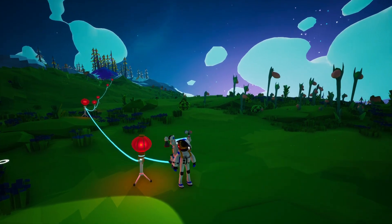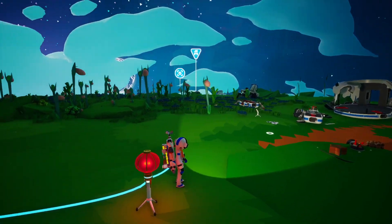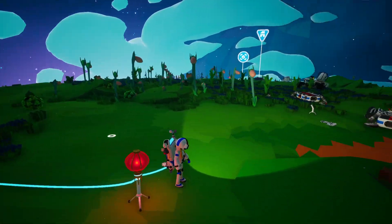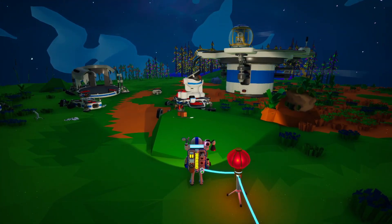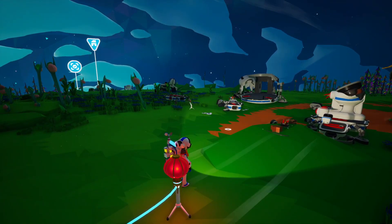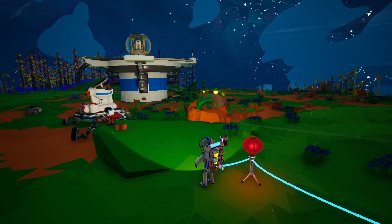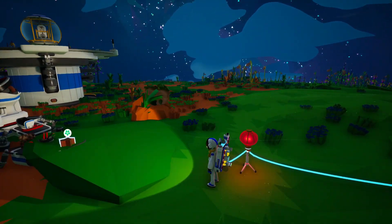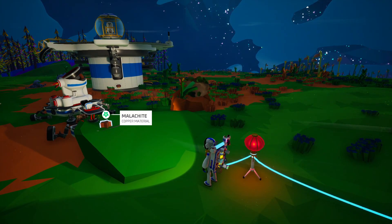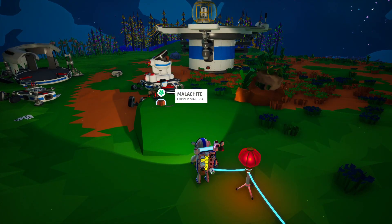Welcome back everybody. We are here in the valley near our starting point. I basically scoured that entire mountain range and did not find any more malachite. So for now we are going to explore this area which we had seen in the distance, pick up any goodies we can find, make our way back to base. I did do a little bit of research — and okay, here's some malachite!